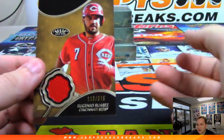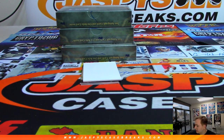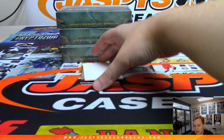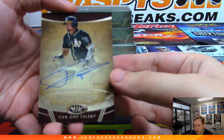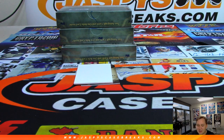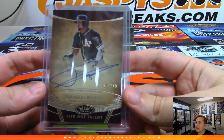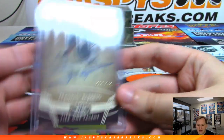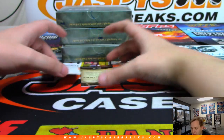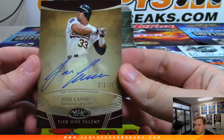Eugenio Suarez to 375 relic for Cincinnati — that's Michael Hobbs with the Reds. On-card auto 299 that is Franklin Barreto. You're talking about the repack express — yeah they'll sell out quickly too. I think we posted it on the Thursday night before and they sold out like an hour before Joe went on air. And we have a Jose Canseco — nice hit from Michael Hobbs and the A's, to 299. Very nice.